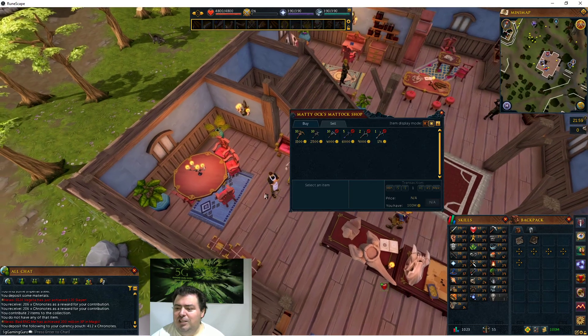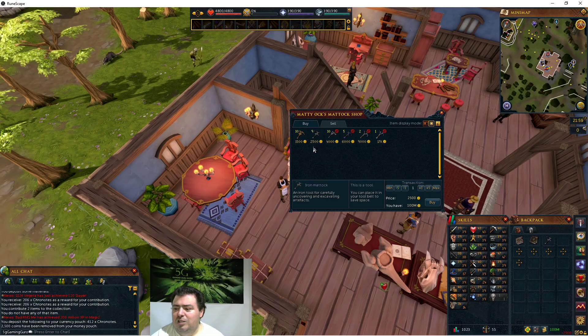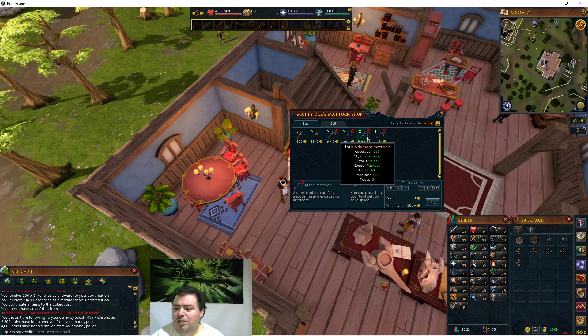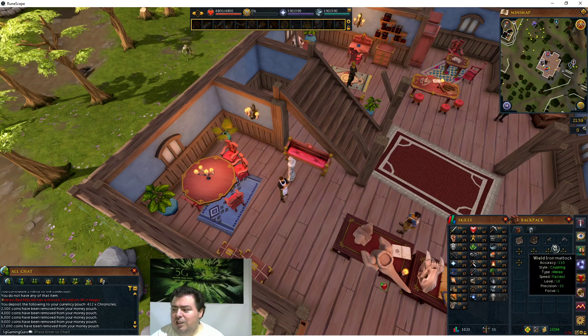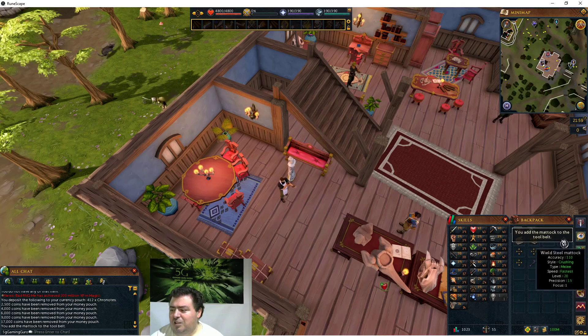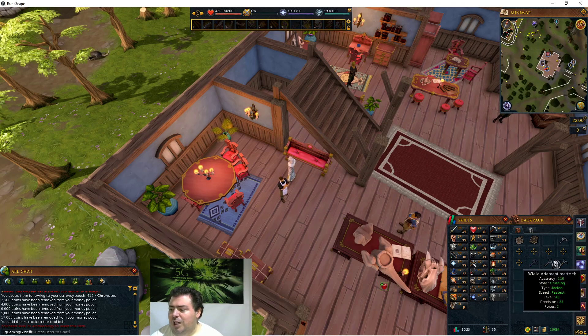I'm going to trade and buy the iron mattock, the steel, mithril, adamant, and rune ones. I'm going to put the iron mattock on my tool belt. It will not let me add the steel one yet because I need a higher level first, but I will bank these so I have them ready.